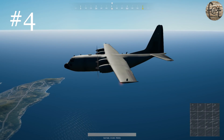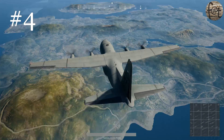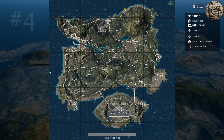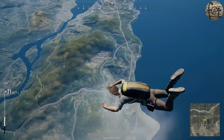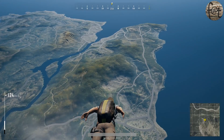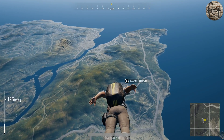Coming in at number 2 — this tip is going to be all about your initial drop. We're going to talk about drop location versus distance. When you look on the map, it is split into a grid system. If you are trying to dive the furthest away from the plane, just going in a singular direction, you can make it about one and a half blocks before you'll hit the ground.